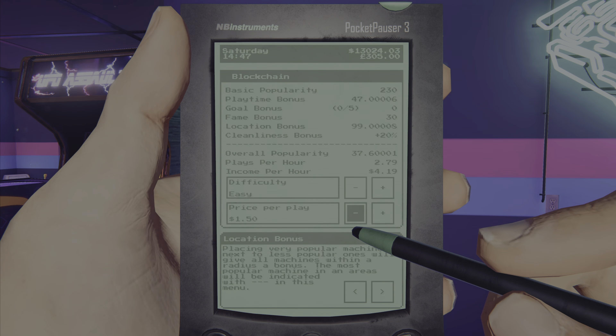We're at location bonus 99% — and that's also another way to tell how clean your place is. 25% is the max for cleanliness, so if you're below that you obviously missed something in the area to clean up.